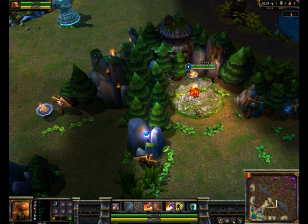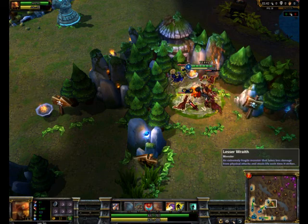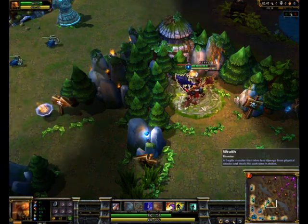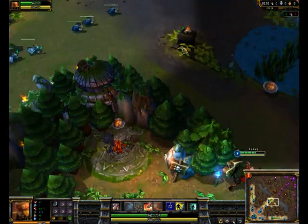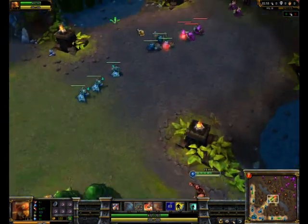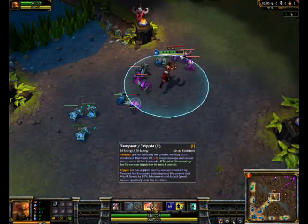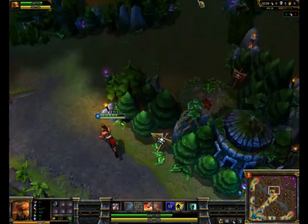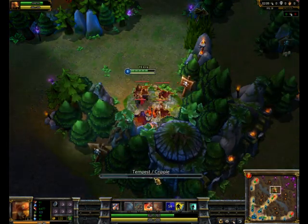I'll try to show you this on the Wraiths. This works about 50% of the time. Notice how I did two 62's. I'll go on to the other Wraiths and try to not glitch and show you the difference. So that time, I hit the minions twice for 62 damage.